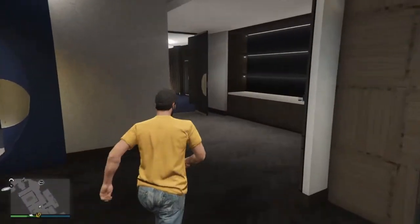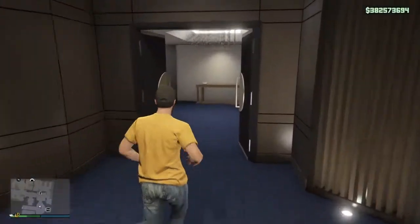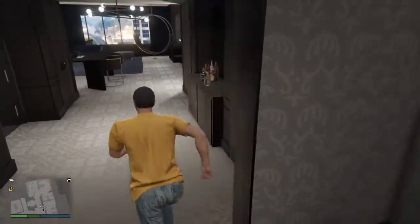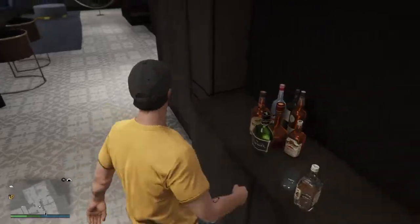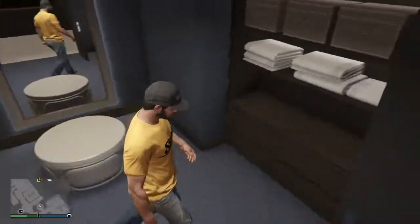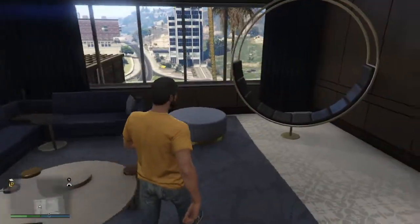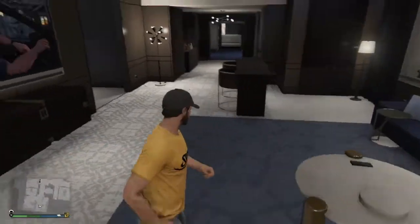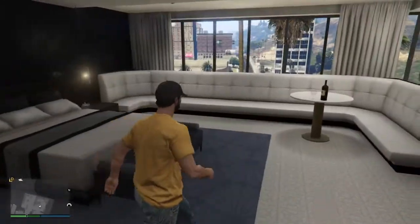Keeping going straight through this room — you can see we've got a telephone where you can access phone services, and another stand-up bar area for whiskey. Over here is your changing room where you can change outfits, and another little living room space to hang out with a nice modern-looking chair.